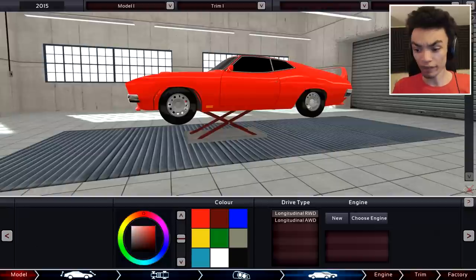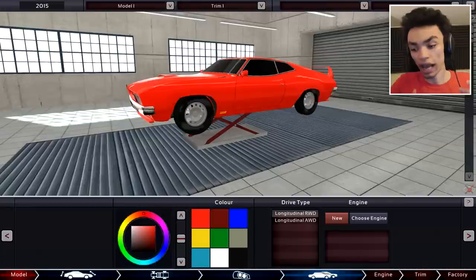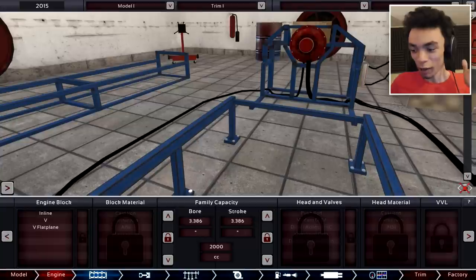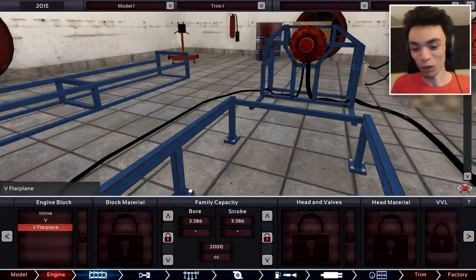Now I'm going to make it rear wheel drive — wait for the comments. Rear wheel drive it is. And we have to create an engine. What's cool about this game is you can actually make engines and save them, then put them in other cars. You can make variants of the engines. When they actually have career mode properly in the game, you'll be able to have better production if you have them saved already with multiple cars using a modified version of the same engine.